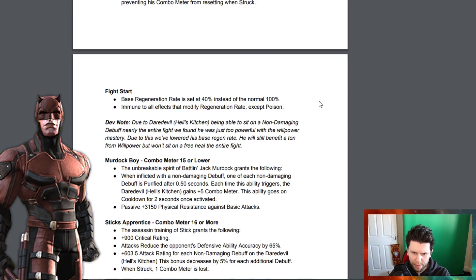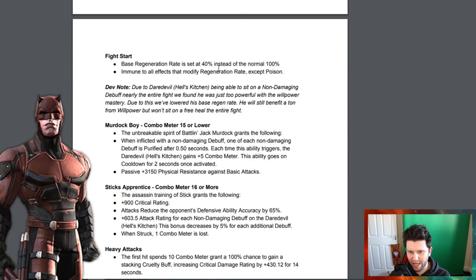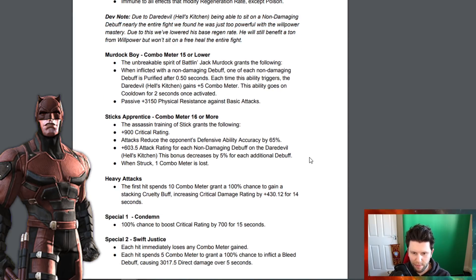Entering the fight, Daredevil Hell's Kitchen gains an indefinite passive combo shield, which is a great fight start. The base regeneration rate is set to 40 instead of the normal 100, and he is immune to all effects that modify regeneration rate, except poison. This is because he can sit on non-damaging debuffs nearly the entire fight, which made him too powerful with Willpower mastery.